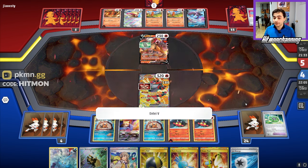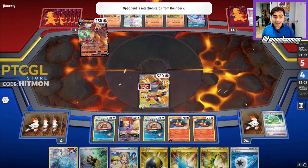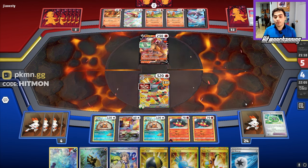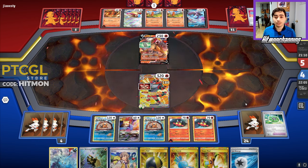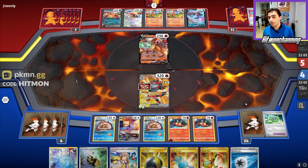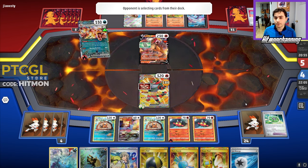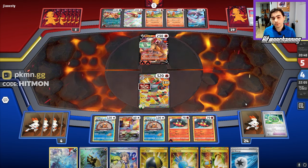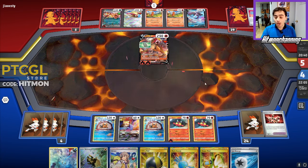They can swing with Entei V if they get a Charizard into play, use Forest Seal Stone, and use Pidgeot EX's Quick Search to make Entei V an attacking threat. But then we just knock it out with Litten, evolve our last one if possible. There's no Iono, so we just have the Incineroar in hand, which is really nice. It's going to be a two-for-one: two energy on Entei, one on the bench Charizard, and they'll swing for a knockout. We knock out Entei — this Charizard can't return KO us unless they're playing Max Belt. Options are always good.